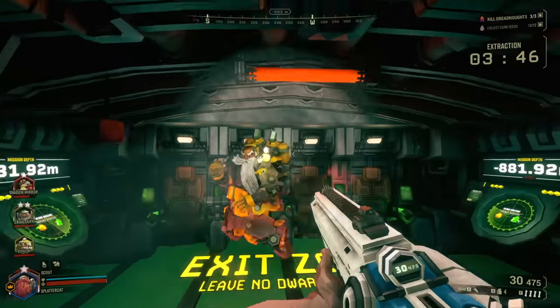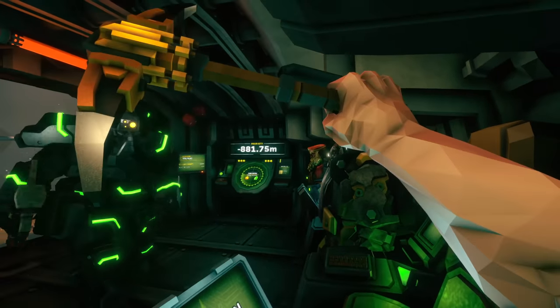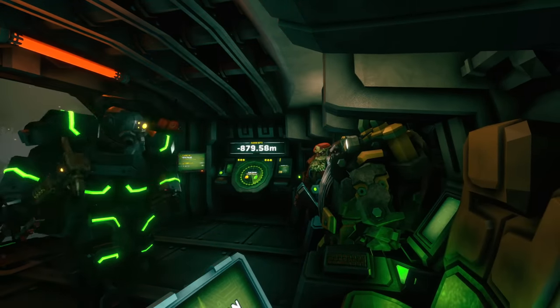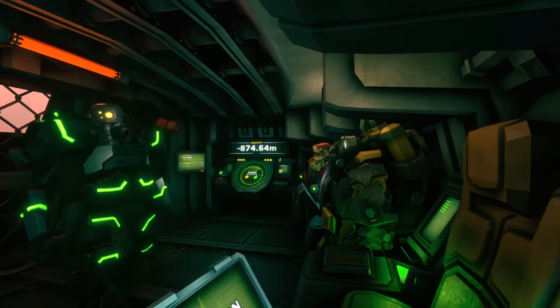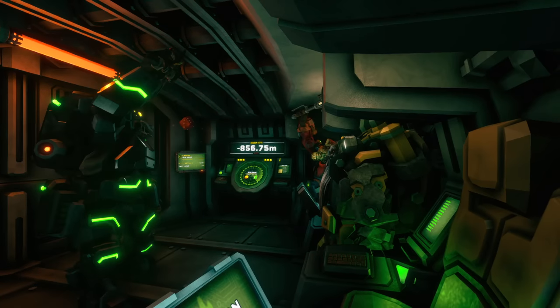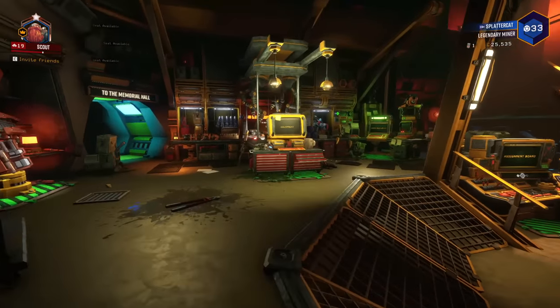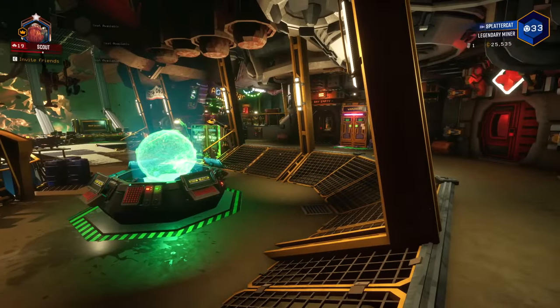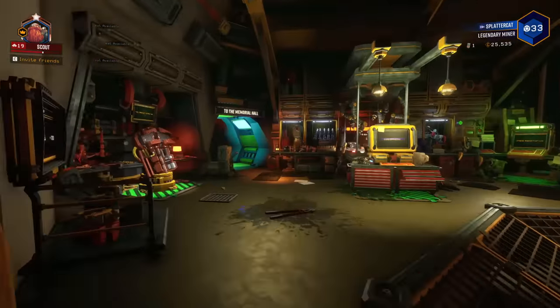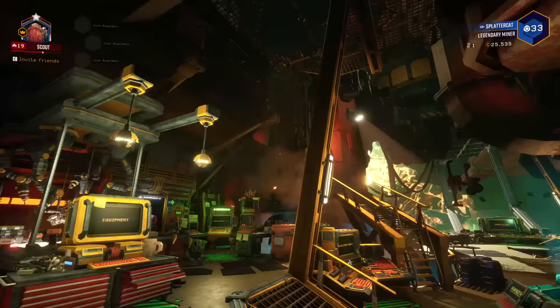We'll jump back on the ship and I'll give you a tour of the fun stuff you can do inside the core base, just to wet your whistle and show you that this is one of the best designed co-op games in existence. Back at base after our mission, we've collected our XP and gotten our money. There's all kinds of stuff to explore in the base — fun little things like turning off gravity.